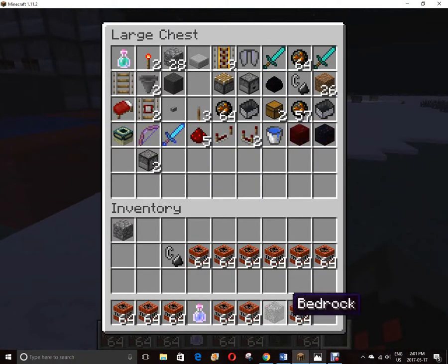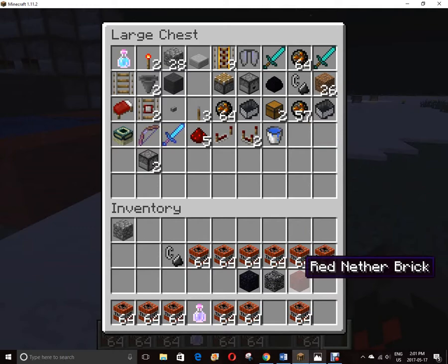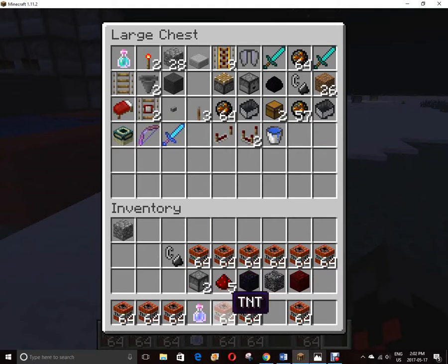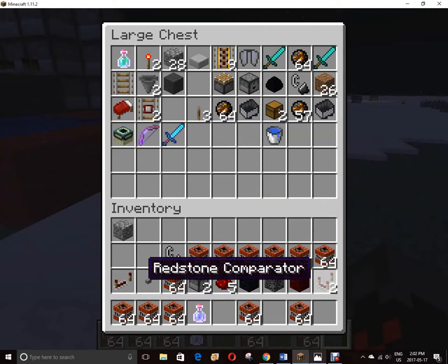The things I used were bedrock for the cannon, obsidian for the base, red nether brick where the redstone was on top of, redstone, dispensers, TNT, and a button, redstone repeater, and redstone comparator.